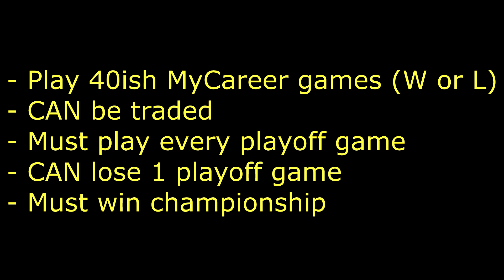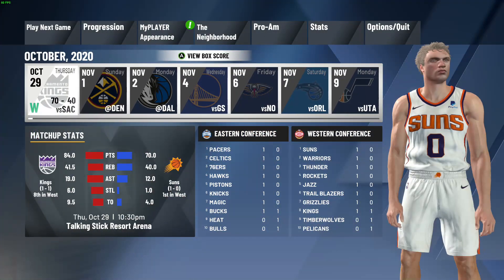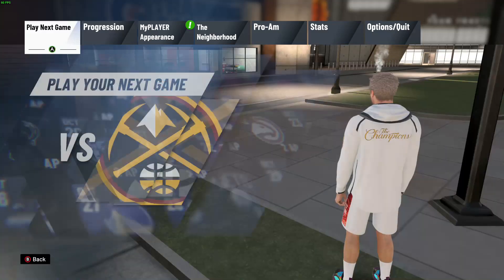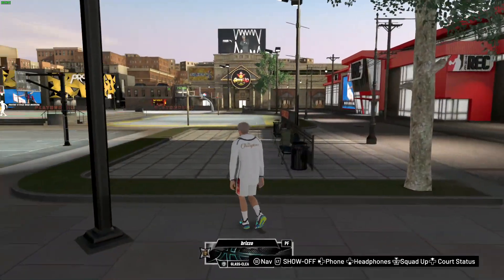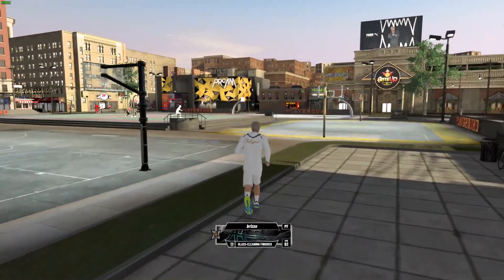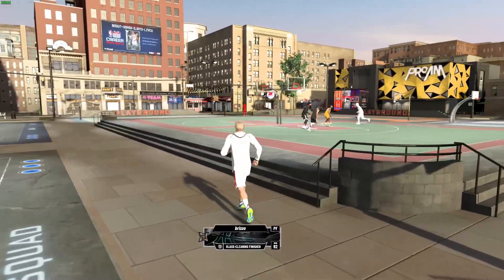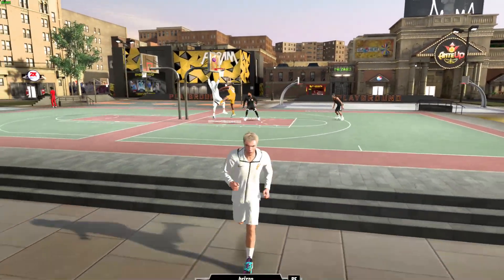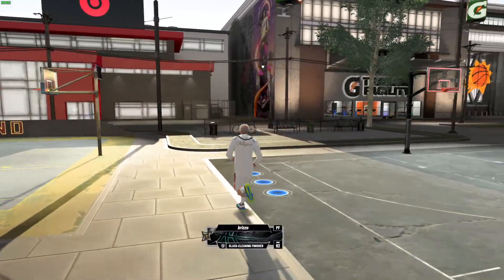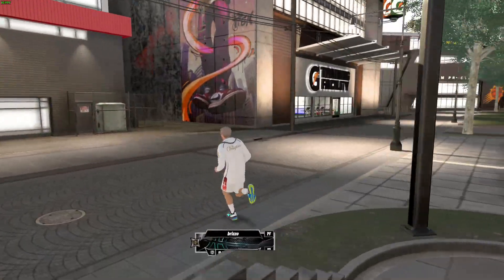A way to check your progress is after some of your games, it'll say to go to team practice. At team practice, when you can choose your own practices — I think after about 15 games or so — it will tell you in the bottom left how many games you have played. And it doesn't reset when you trade teams. I played about 36 with the Clippers, then traded to the Spurs and played about 11 more, giving me 47 total — and that's how I got the Gym Rat Badge.